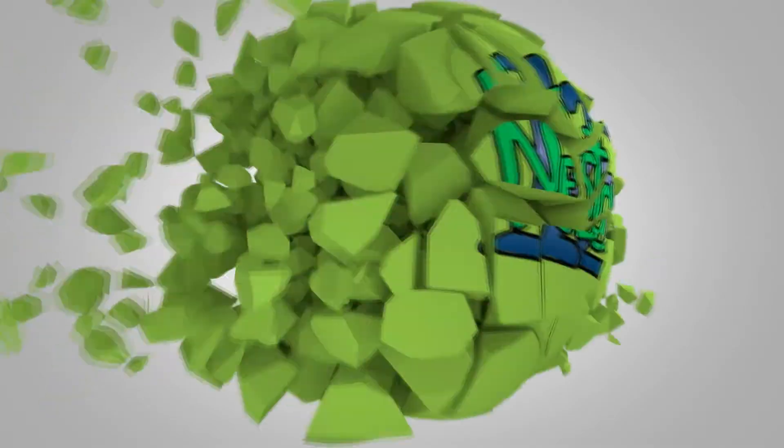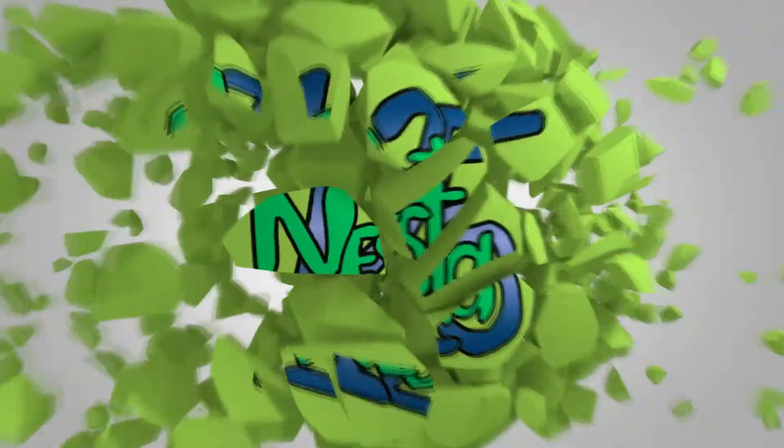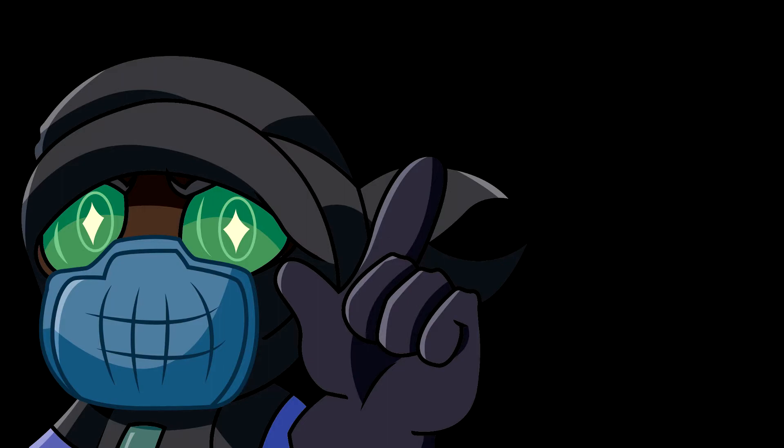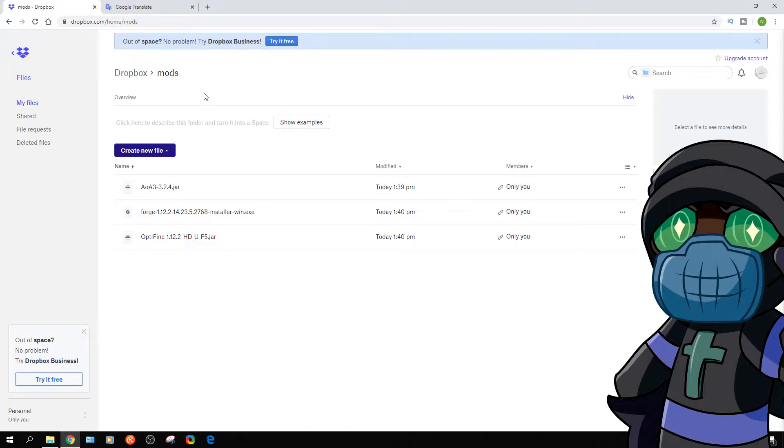There is a link in the video. Click the link. This is my Dropbox, okay? This file is downloaded — click download. This file is the Advent of Ascension Mod. This is my world.